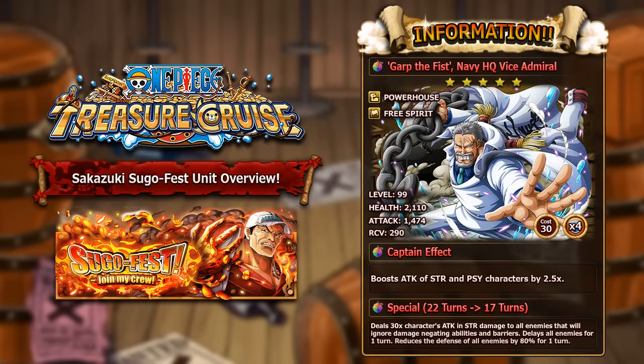Next on the agenda is Garp the Fist, Navy HQ Vice Admiral — an amazing unit. He is a strength powerhouse fighter character and at max level at level 99 he has 2,110 HP, 1,474 attack and 290 recovery. He has 30 cost and four socket spots, socketable from the raid boss Garp which is upcoming in Clash of Clashes this weekend.